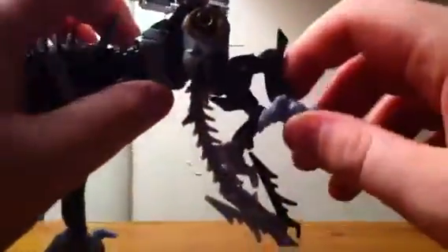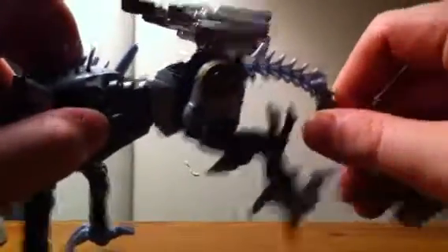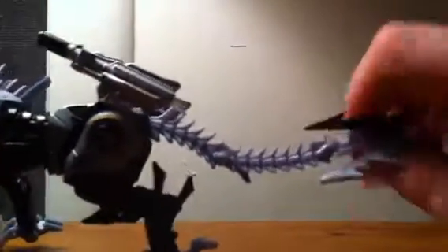Legs can go in and out, go forward and back, bend at the knee, and basically invert the knee — I actually think that's how it goes. It looks right. This can go in and out like that. Tail can go down like that, and here's just a ball joint that can rotate. Weapons — that's really it, they just stay there, not really much to it. Does have light piping, as you can see.